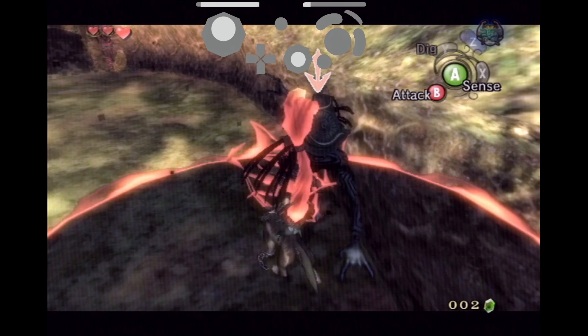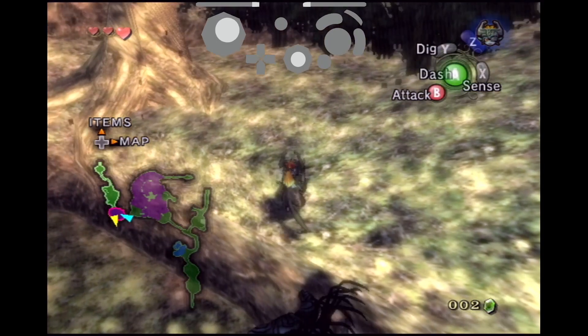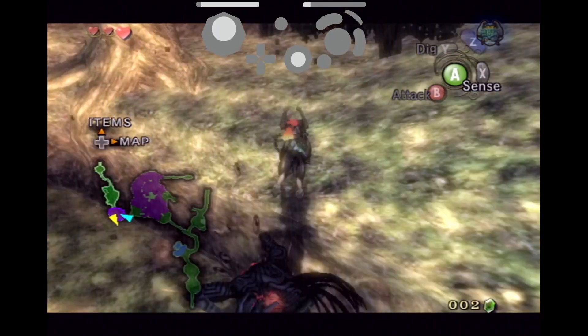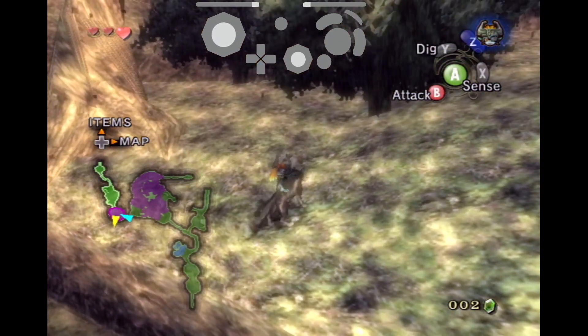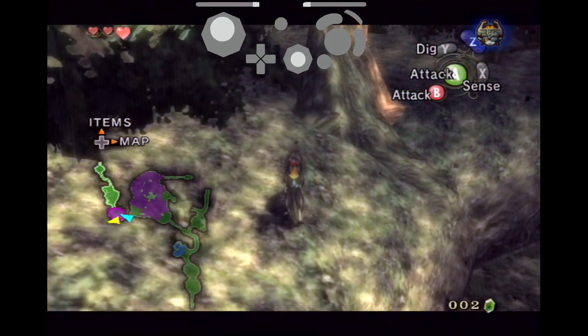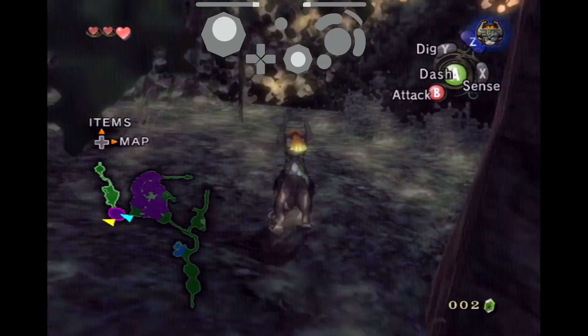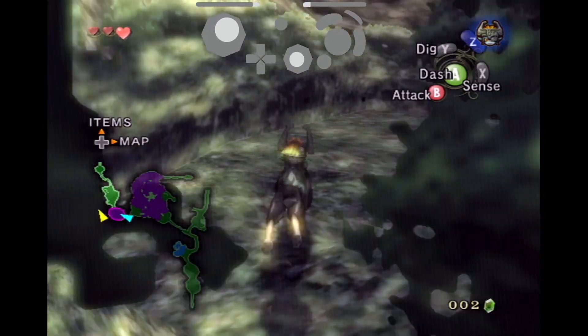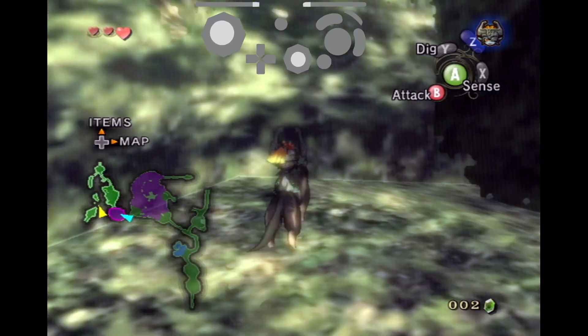I'm going to play it one more time in slow motion so that you can get a better look. If successful, you will find yourself up on this ledge, and you're going to want to work your way around this tree here and through the leaves. The goal is to work your way over to a specific spot on the wall to align yourself to jump down to the entrance of the grove.